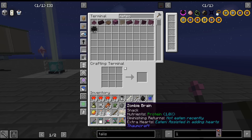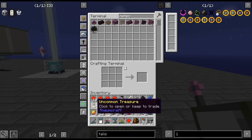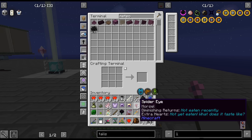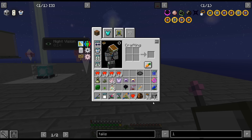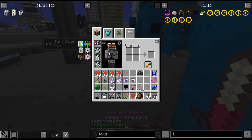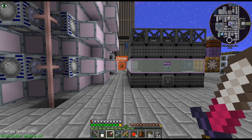We got a lot of stuff — all the infernal mobs, that's what I was trying to say. Also, the goggles auto-eat for you, so you don't have to worry about keeping your saturation up. I think it's the helmet that auto-consumes the tin cans — not any food, just the tin cans.